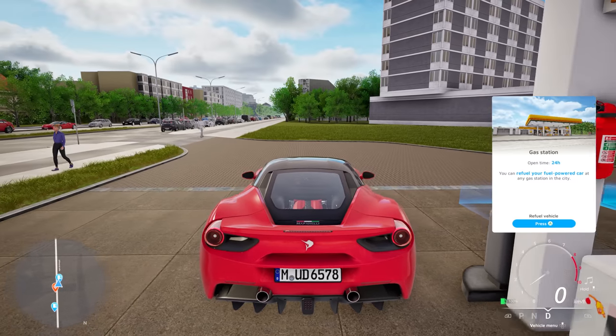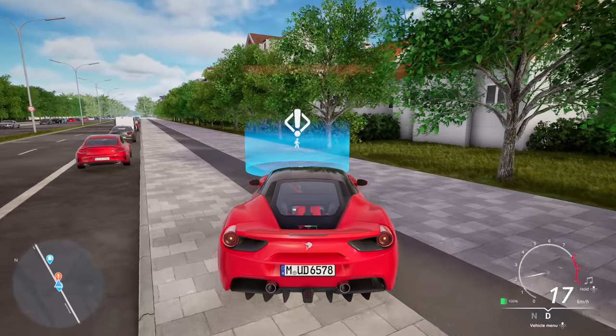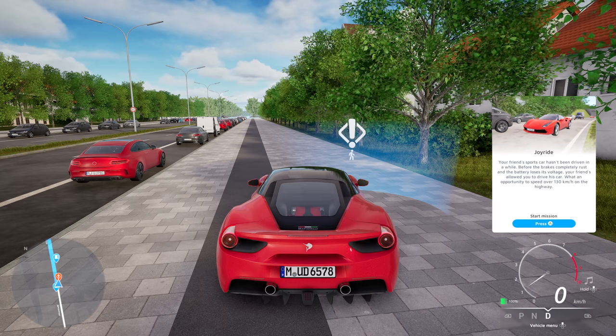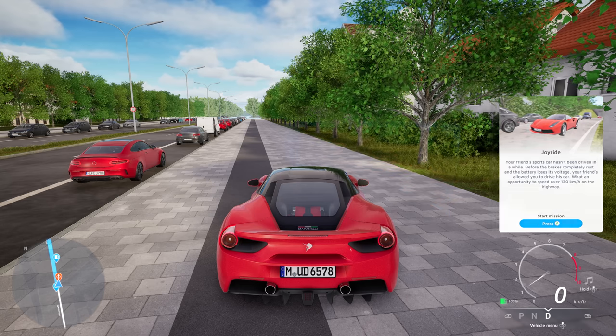I think there's another mission out here, I don't know where it is though. Doesn't like the curb, does it. Your friend's sports car hasn't been driven in a while - before the brakes completely rust and the battery loses its voltage, your friend allows you to drive the car. 130 kilometres an hour on the highway - yes please! Complete the checklist: drive a distance of seven kilometres, accelerate to 50, then to 100, then to 130. Ideally without the car being damaged.